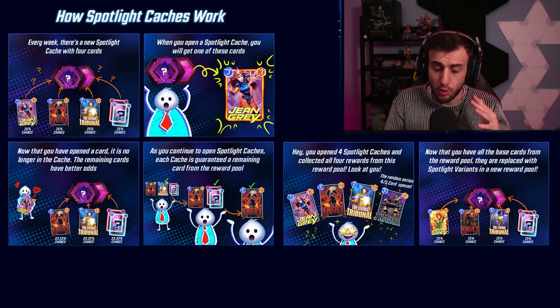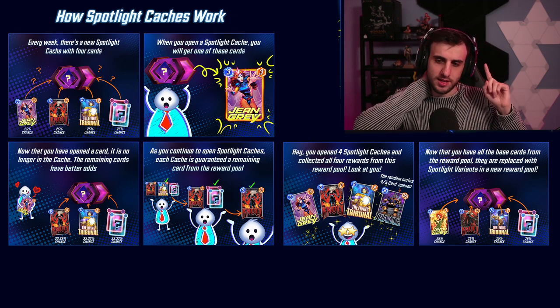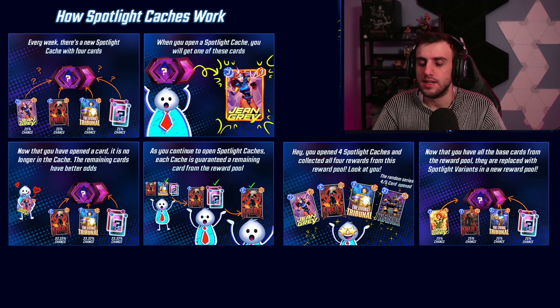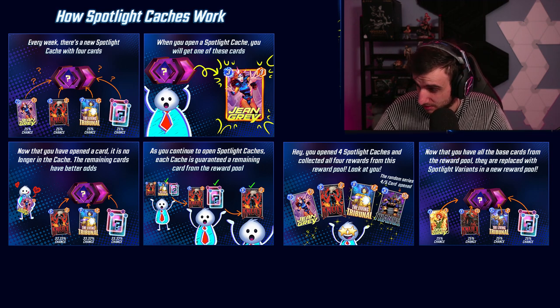I'm here to try and explain how it works. There are a lot of different theories and misconceptions about how this is going to work. There are a couple of tips and tricks in this video you might find pretty useful. Currently in Marvel Snap, once you get to Collection Level 1000, every four reserves you unlock you will get one guaranteed Series 3 card. Every 500 levels on average you will be guaranteed to get one Series 4 card.